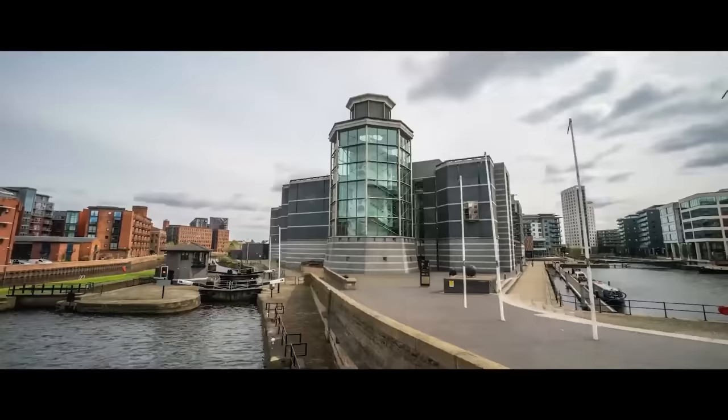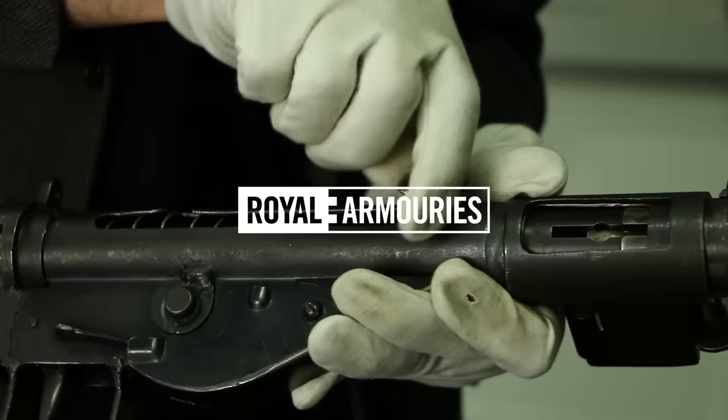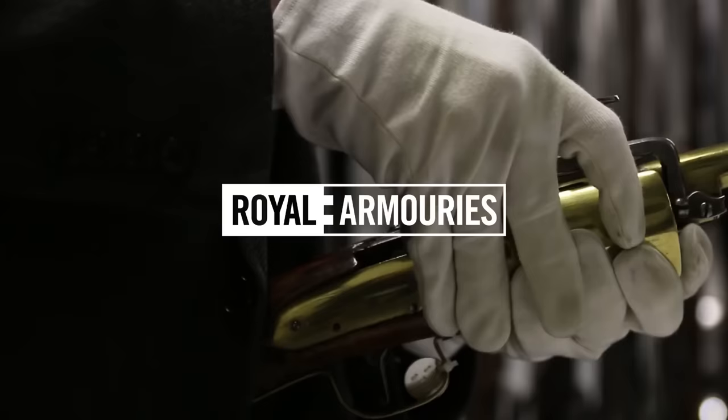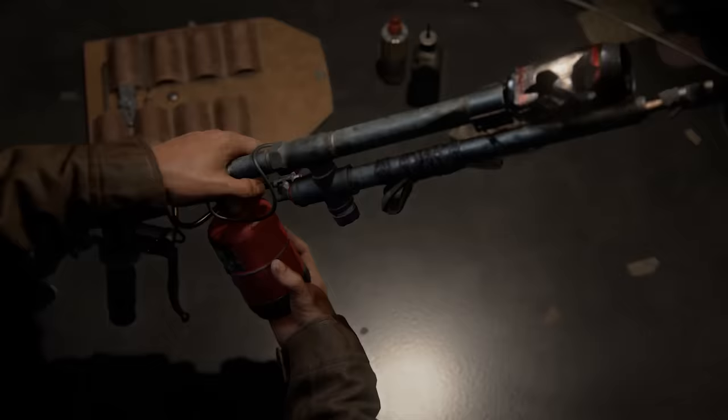This is Jonathan Ferguson, the keeper of firearms and artillery at the Royal Armouries Museum in the UK, which houses a collection of thousands of iconic weapons from throughout history. This week he's taking a look at the post-apocalyptic arsenal of Joel and Ellie in The Last of Us Part 1.